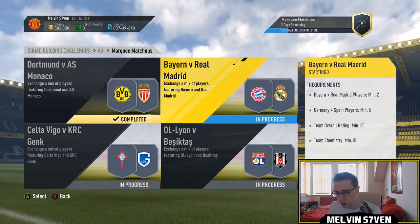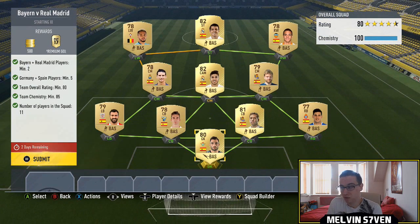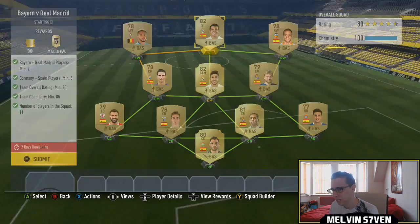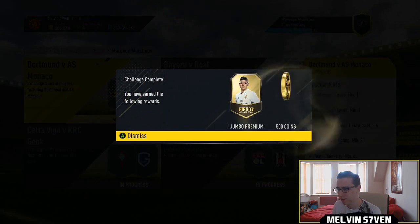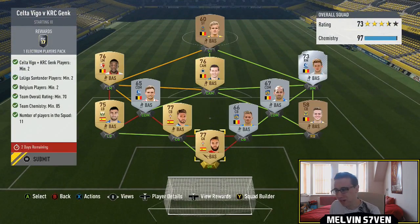You need an 80-rated team but it's very cheap — you get a 25k pack for that. The next one is even easier: Bayern versus Real Madrid. You need two Bayern or Real Madrid players, so I've just used two Real Madrid players — Sergio and Morata — then just a full Spanish team, 80-rated again. Extremely easy, 15k pack and 500 coins for that one.